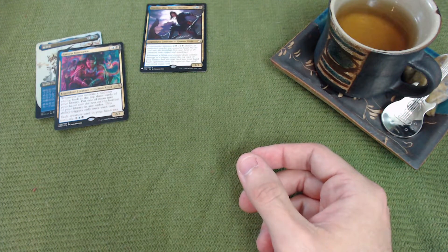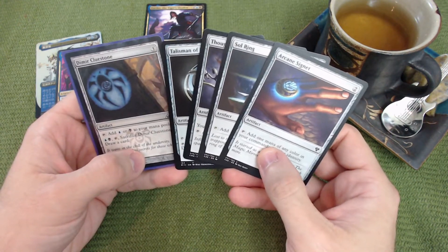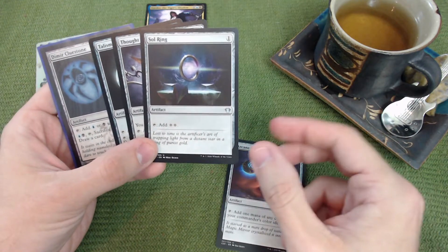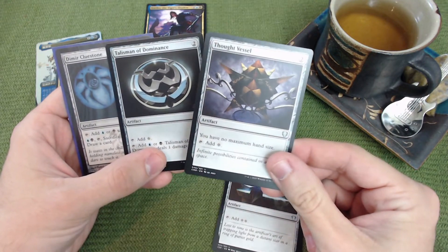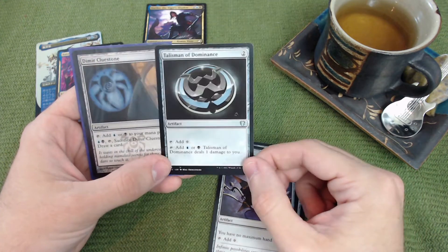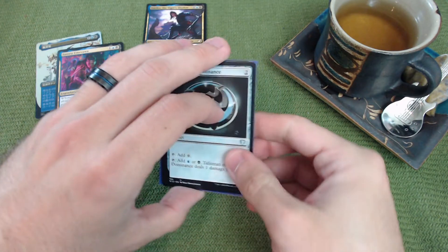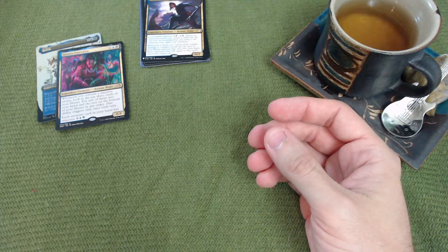The auto-includes for any blue-black deck are the mana rocks. Arcane Signet taps to add one mana of any color in your commander's color identity. Sol Ring taps to add two colorless. Thought Vessel gives you no maximum hand size and adds a colorless — important later. Talisman of Dominance lets you add colorless, blue, or black if you let it deal one damage to you. Dimir Cluestone gives you blue and black mana and can be sacrificed to draw a card.